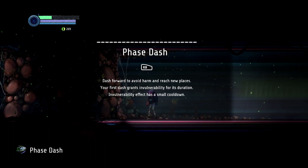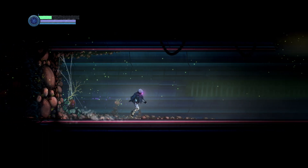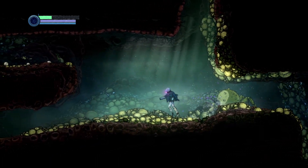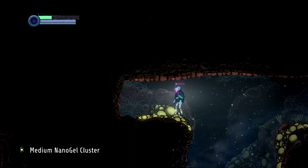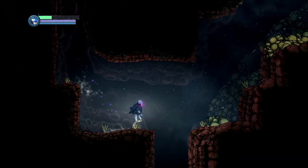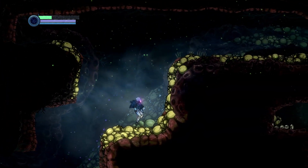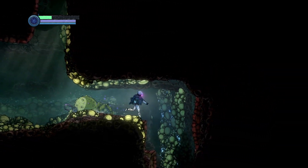Phase dash - dash forward to avoid harm and reach new places. Your first dash grants vulnerability for its duration. Okay, we can dash in mid-air - that's good to know. Medium nano-gel cluster. We can jump from it though.